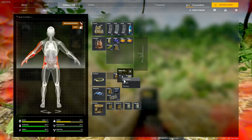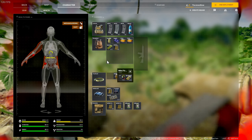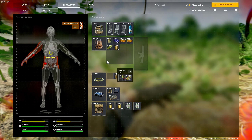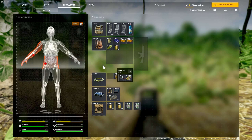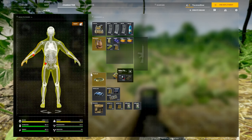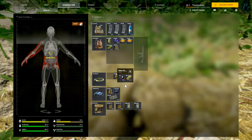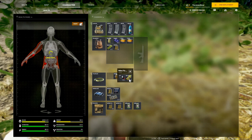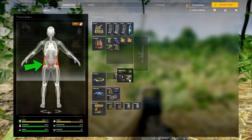You also have treated wounds, which are indicated by green diamonds. These are injuries that go from red diamonds and then after you treat them, they go to green diamonds. These are wounds you've already treated and they'll go away over time. You don't actually have to waste another bandage or gauze because the green diamond indicates that you've already healed that wound, so make sure you don't waste a health item trying to heal it again.